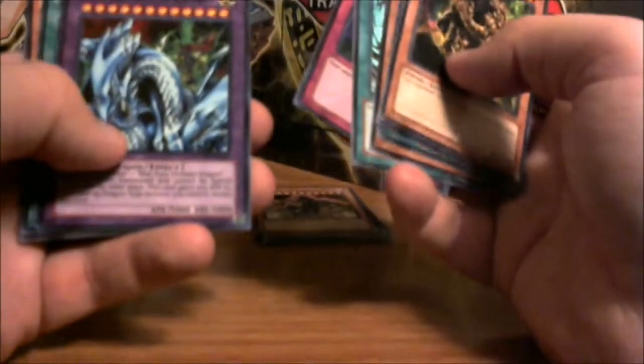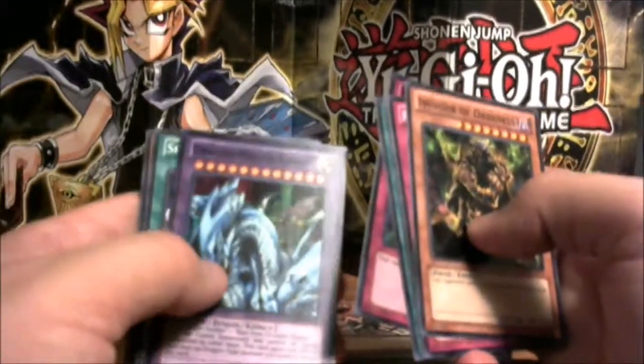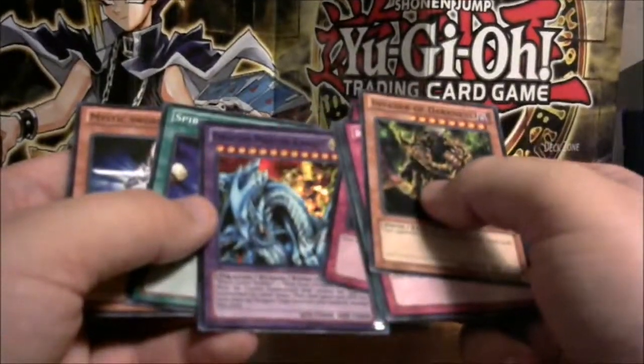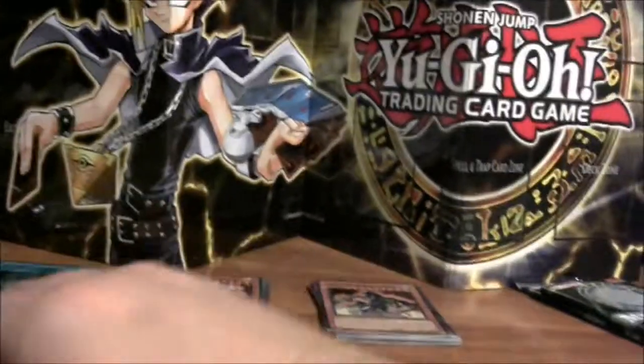I just get so stoked for the older cards — I don't care much for the pendulum monsters or tuner monsters. Next pack: Invader of Darkness, Rite of Spirit, Detonate, Kuriboh token, D.D. Scout Plane again, another Heavy Storm, Threatening Roar, and Dragon Master Knight — that is a sweet pull! I already have Black Luster Soldier, and I ordered a Blue-Eyes Ultimate Dragon which will be great once I get everything going. Definitely happy about that Dragon Master Knight.